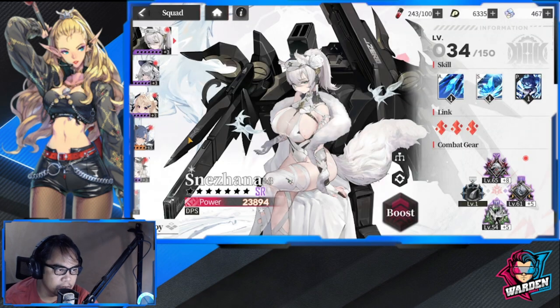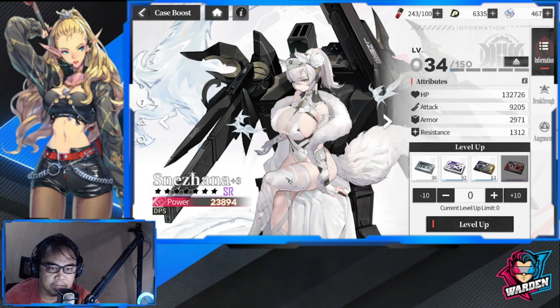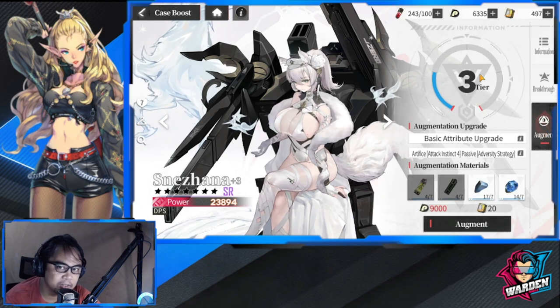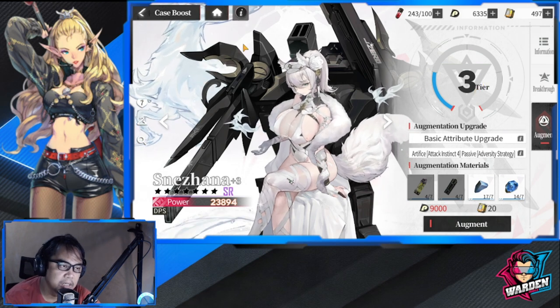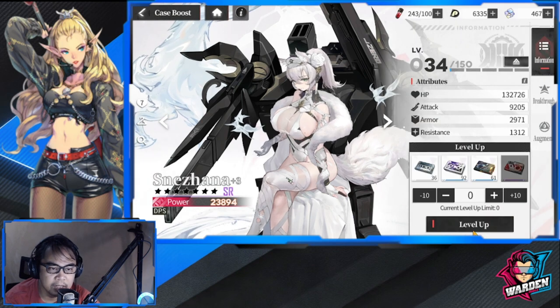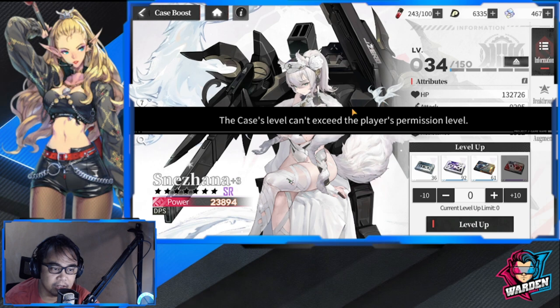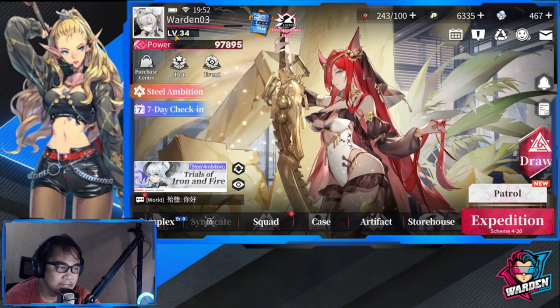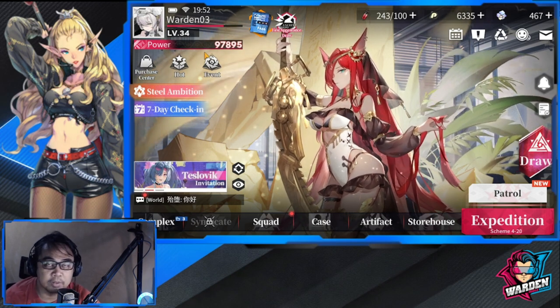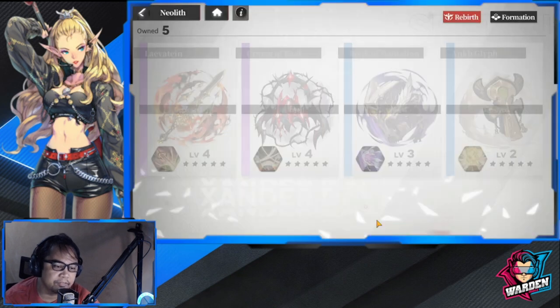Every case has a passive, so make sure you activate it. To activate your passive, your augmentation needs to be at least tier two — you can find this in the Boost section. Don't forget that if you don't activate augmentation, the passive won't activate either. Also, the most basic thing: level up all your cases. The level cap is tied to your account level — I'm at 34, so everyone is capped at 34. Every time your account level goes up, upgrade all of them.